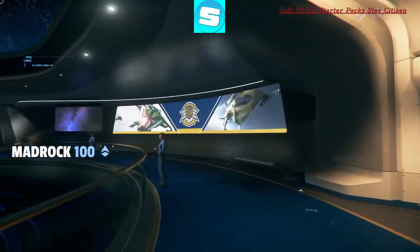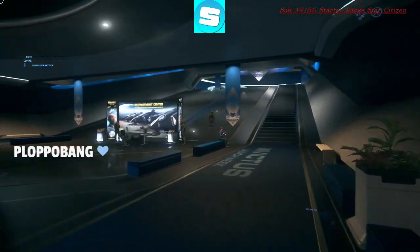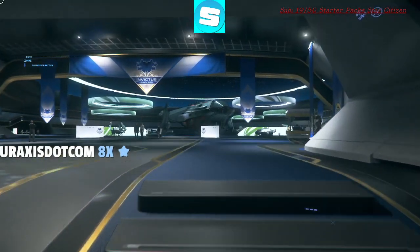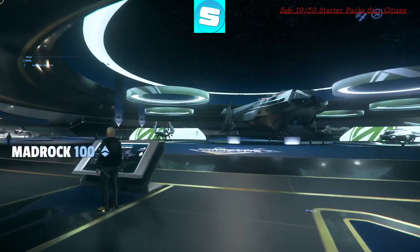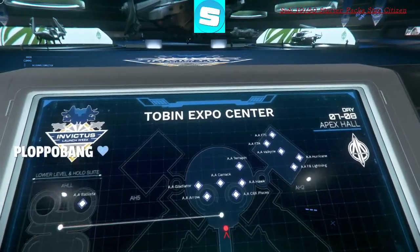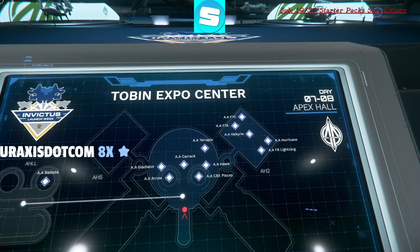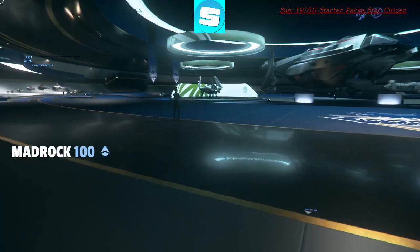Invictus launch week, guys — Anvil Carrack and such ships. That's actually a ship I want for myself. So we have the AA Gladiator and AA Arrow, and the Carrapin and Terrapin. Pisces Hawk. Yeah, we have a lot of ships here, so let's check them out together.